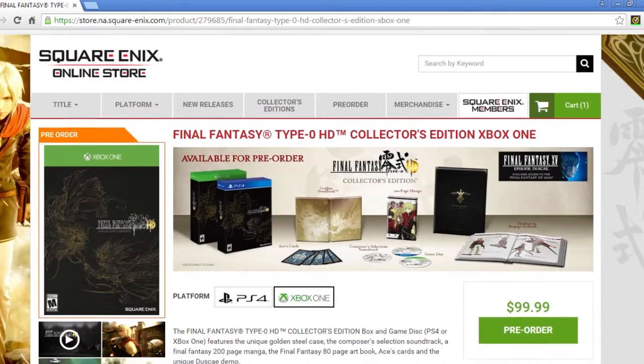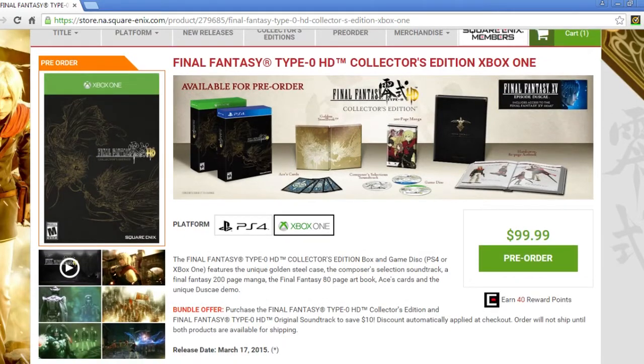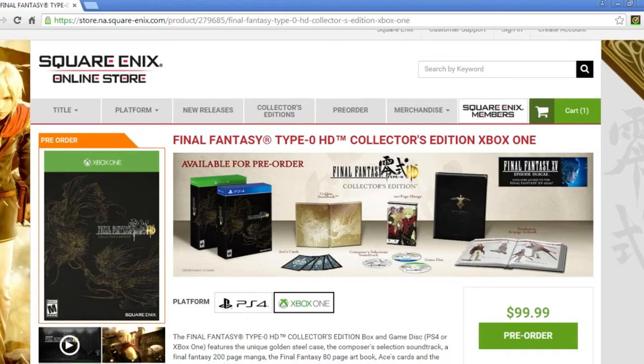The collector's edition includes a gold steel case, composer's selection soundtrack, Final Fantasy 200-page manga, 80-page art book, and more for $99.99, which is $10 off through the official store, and I'll make sure to leave a link below.